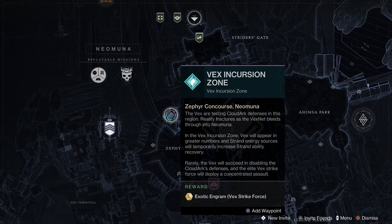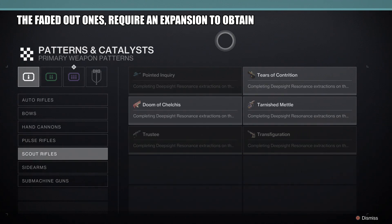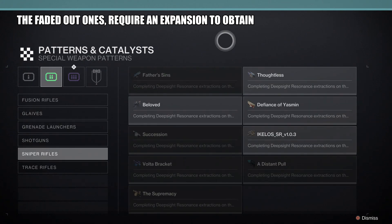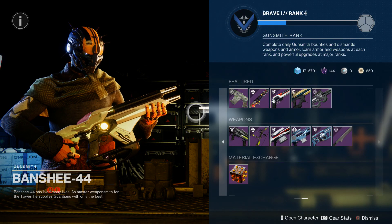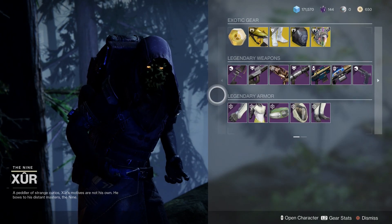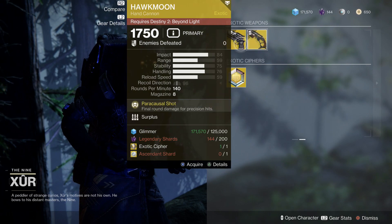You can use the crafting system as a free-to-play player and craft some pretty good guns, if you can find them. Unfortunately, a lot of these old seasonal guns have just been thrown into the world loot pool, so grabbing one will be a bit of a hassle. But regardless, always make sure to check out Banshee in the tower as he may have the gun you want, and also Xur on the weekend for your exotic weapons and armor. Because at the end of the day, as long as you have the roll you want on that weapon, you don't exactly need it crafted.